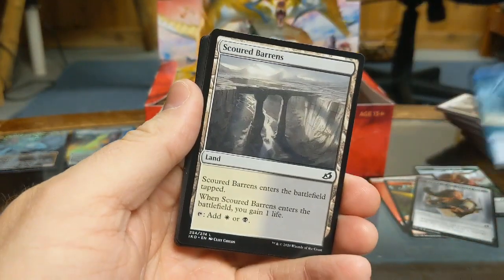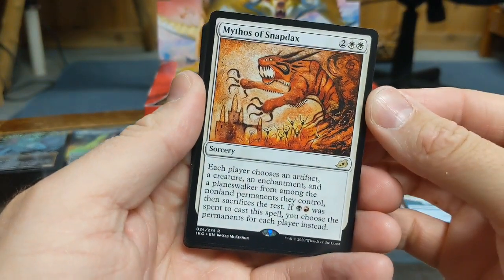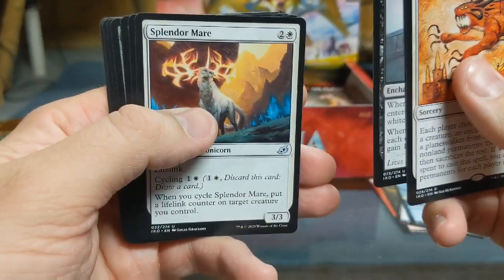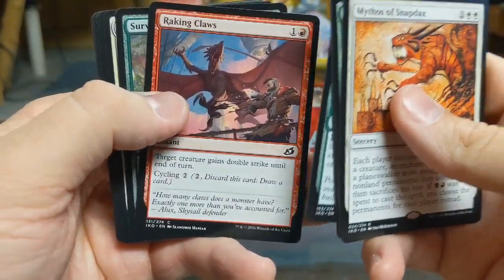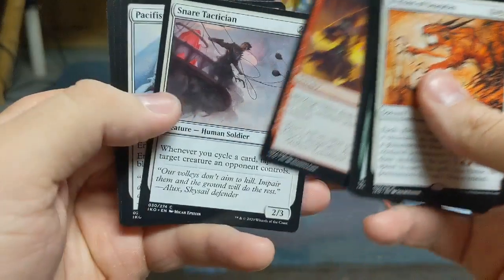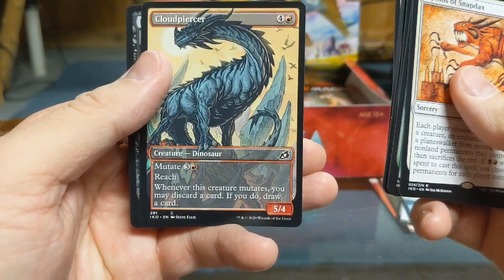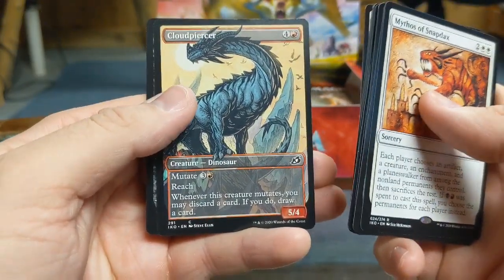Token Creature Flying Shark, another White or Black Land. Rare Card: Mythos of Snapdax, played it before in Arena. Barrier Breach, Bastion of Remembrance, Splendor Mare, Flycatcher, Giraffid, Raking Claws, Survivor's Bond, Imposing Vantasaur again, Keep Safe, Blazing Volley, Snare Tactician, Nether Pacifism. Another sweet artwork — dinosaur creature with Mutate and Reach. Of course he's got reach, look at that neck. Whenever this creature mutates, you may discard a card; if you do, draw a card — that's a pretty damn good common. And Dark Bargain.